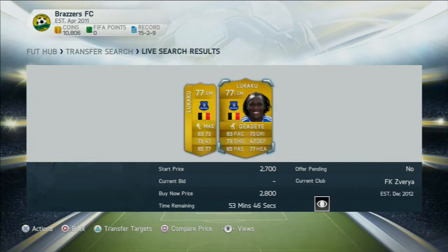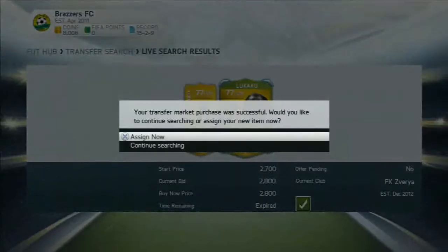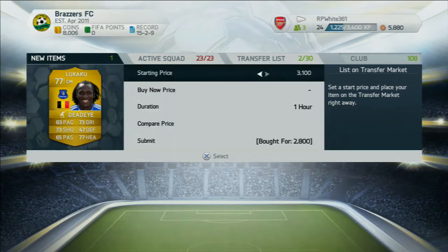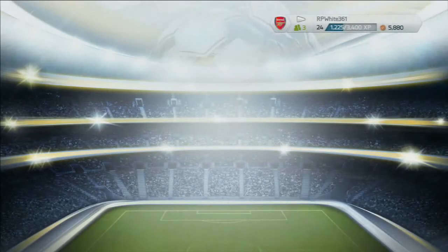As you can see here, I do look at players and I do look at Lukaku from Chelsea with Deadeye, and I do pick him up. What you want to do here is look for at least a substantial gap — like here it was about 1k. And I got him for 2.8k, so trying to sell him off for about 3.8k, which is now the cheapest on the market.